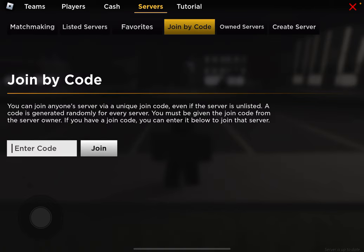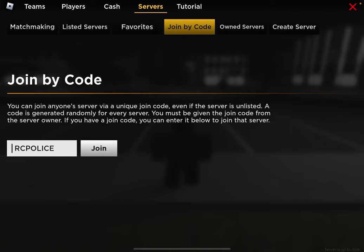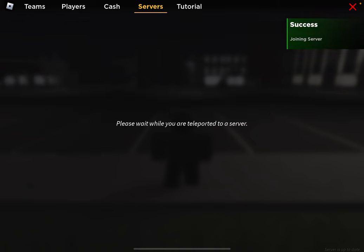I'm not going to click join just yet — put in this code. I'm going to prove to you this code is real by joining the server myself. Make sure to write this code down. Let's join, and I will prove to you this is my server.